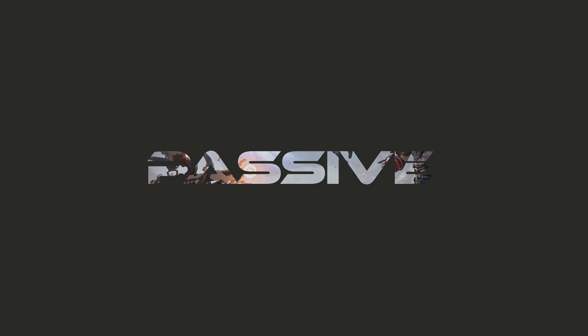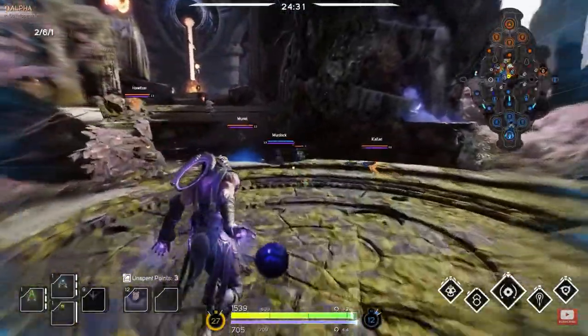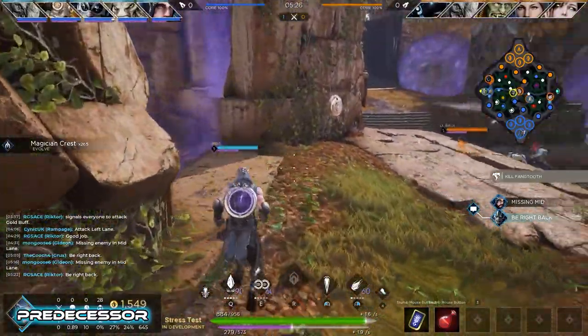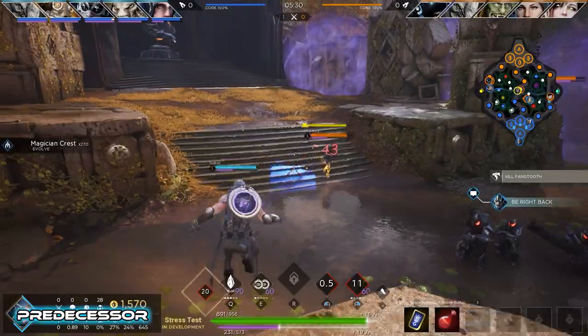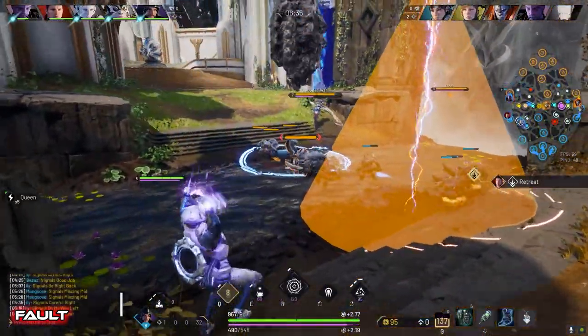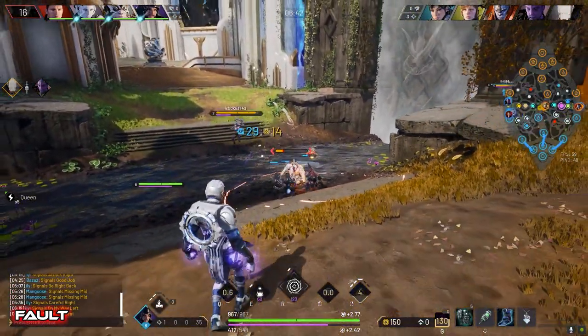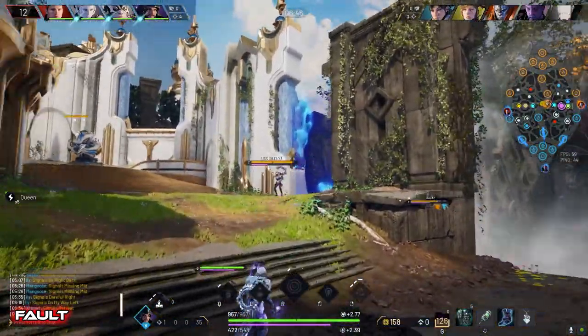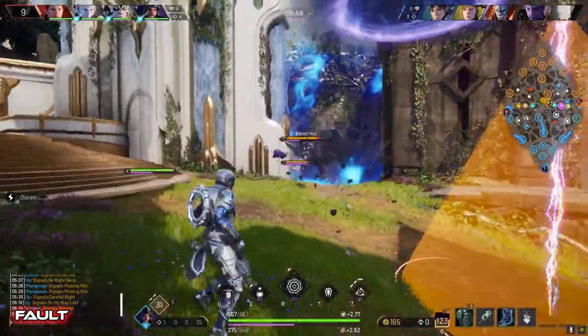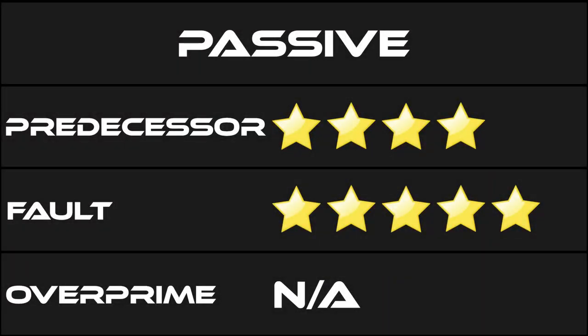Predecessor and Fault have both added passive abilities to Gideon's kit while Overprime did not. I think the passives add to the kit without adding too much complexity. Predecessor's passive is Gideon's old-school RMB, Burden — after you land an ability you can basic attack to apply a tether that deals damage and slows. Fault has a fairly complex passive: after you hit an ability you mark a target, and hitting them with another ability within a certain time frame resets any abilities on cooldown. So you can drop a rock, throw a rock, and immediately drop another rock. You also get a visual indicator with Gideon's hands glowing when his passive is off cooldown. I think Fault has the far superior passive — lining up a three-piece is very satisfying, and it's fun to portal into tower range, hit a 1-2 combo, then portal right back out.